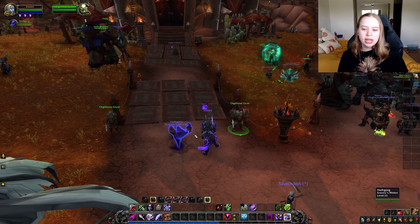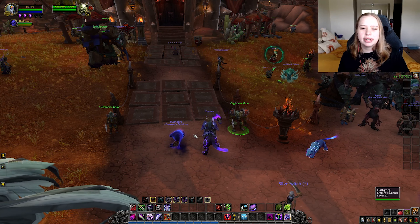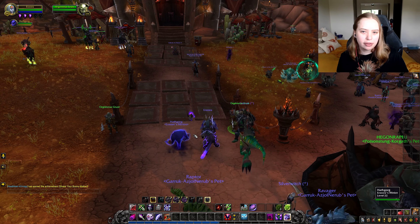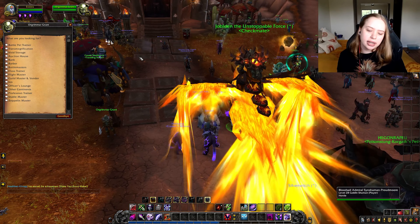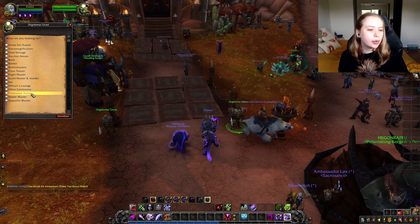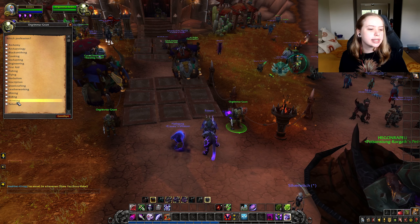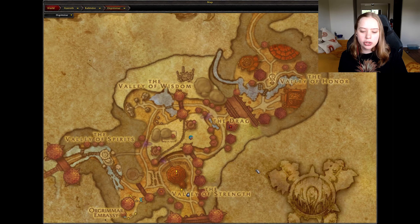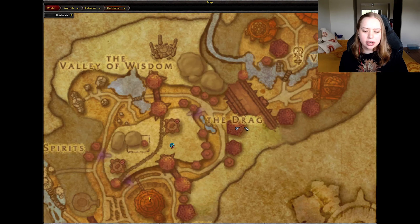You want to choose two professions that go together well. I highly suggest getting ones that are coupled together — for example, you can get mining and collect ores as you level, then use those ores in blacksmithing to make gear and sell it. It is so easy to collect things as you go around the world. I'm leveling in Legion right now and I have skinning — every time I kill a mob that can be skinned, I collect the skin and can sell it on the auction house.